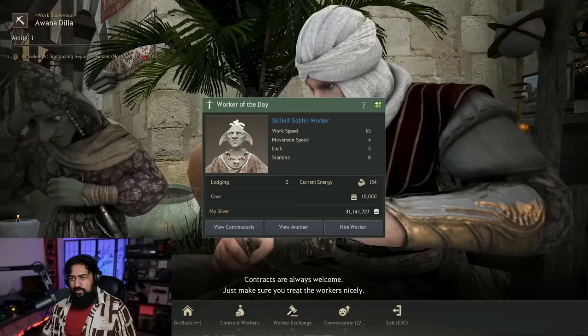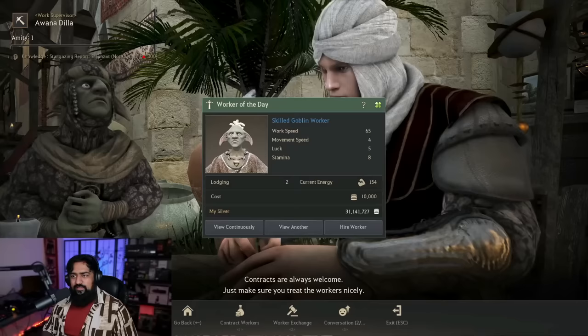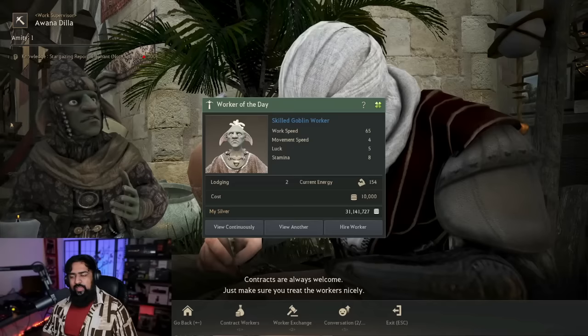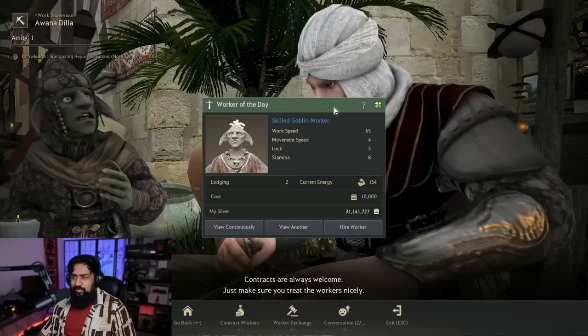I would recommend you start off using the fastest workers, which are Goblins, Papus, and Dwarves. You'll be able to roll Goblins in most towns, except in Kamasylvia where you get Papus and Fetus, and in Odraxia where you get Dwarves, Humans, and Giants.